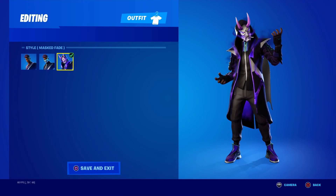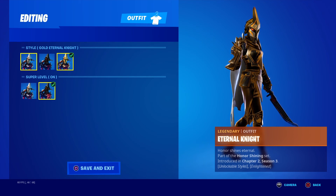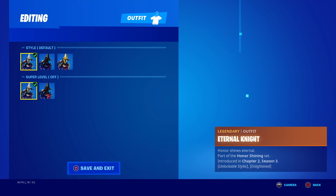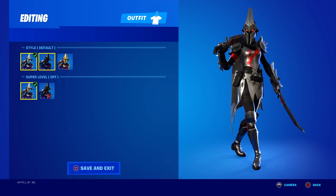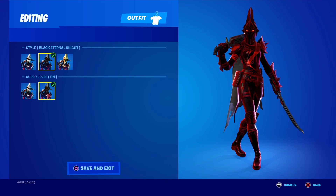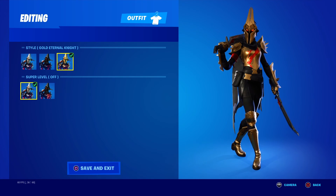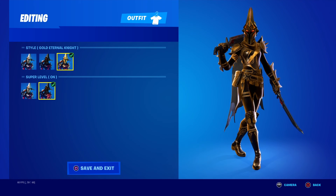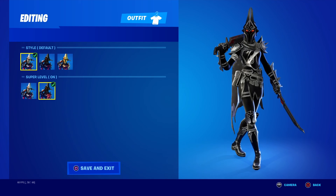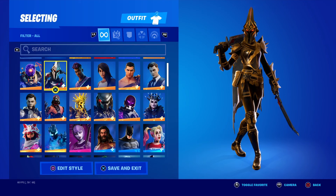The Eternal Knight — you got the Black Eternal Knight, Black with Super Level On, turn it off. And then the Gold Eternal Knight — Super Level Off, Super Level On right here. Then Default with Super Level On. Let's see, Eternal Knight.